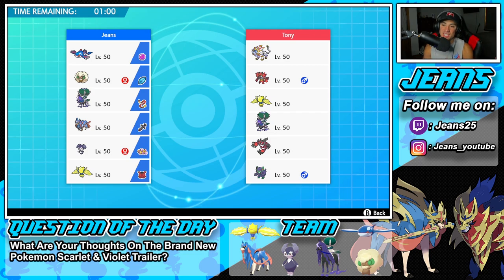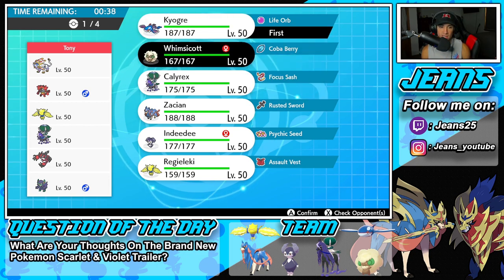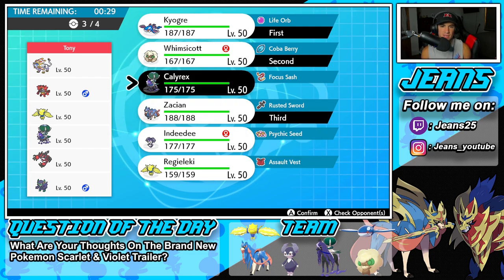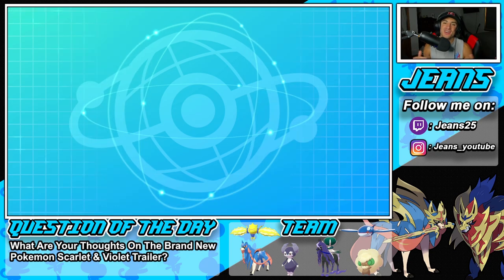We're hopping into our first battle, going up against a Solgaleo and Shadow Rider Calyrex team with Regieleki, Incineroar, Yveltal, and Whimsicott. I think Whimsicott could be a solid lead — he has Incineroar for Fake Out. I'm going to go Kyogre and Whimsicott. If he goes into Incineroar, I might just Dynamax Kyogre. We're bringing Zacian and Shadow Rider Calyrex in the back. Let's lock it in and grab ourselves a win in battle number one.